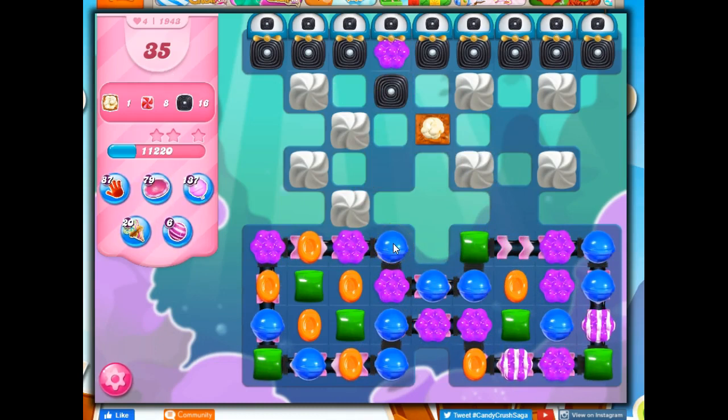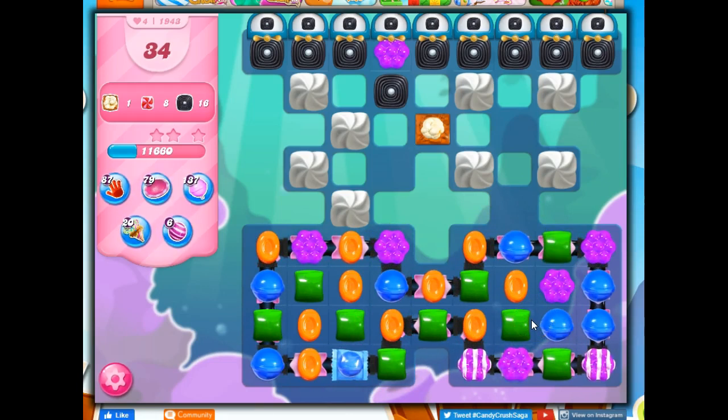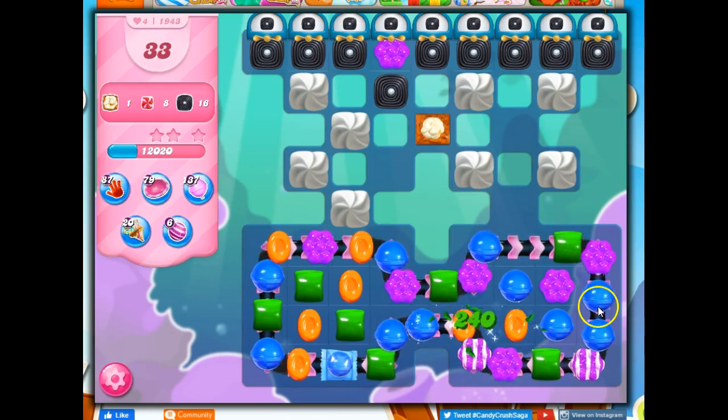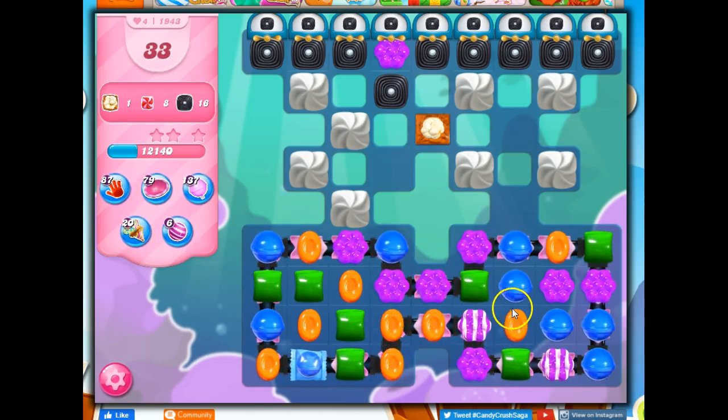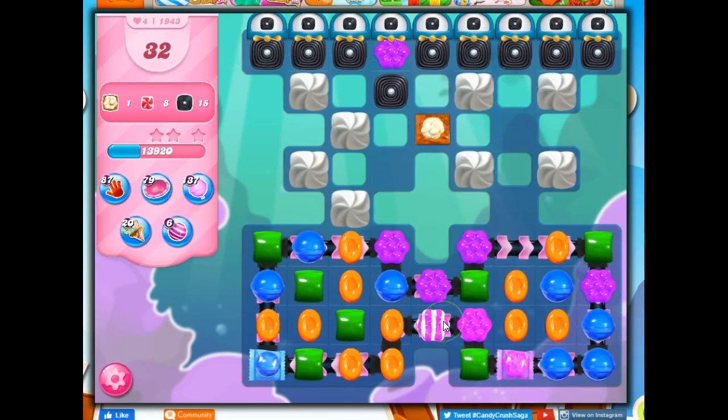I'm going to make a wrapped candy. Here we go — we're coming around. This is almost where I want it to be. One more. If I make this stripe, which I really want to do, then these purple come down and ignite this. If I do anything, this is likely to get ignited, but I have to do something here. I'm going to try to make a tiny little move this way. There! It's in the right spot, and I can set it up.